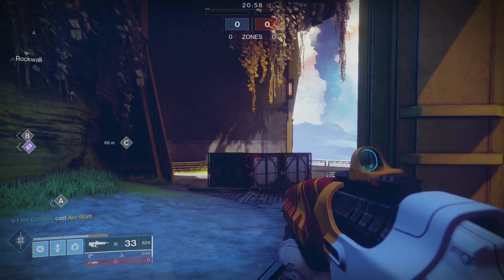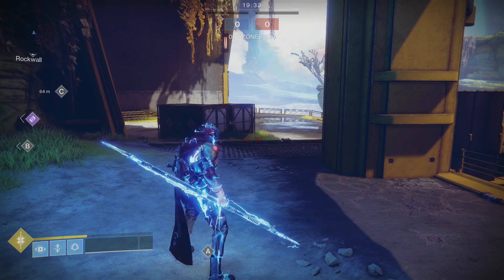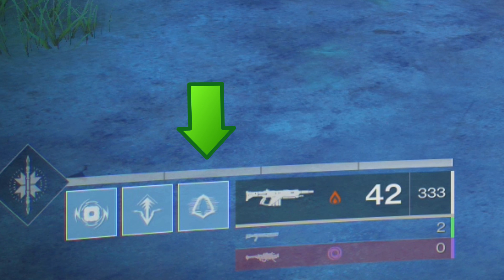Once there's less than 50% of your super left, you're going to get a better return. On the screen are various stop points — the dark part on the super line is near where the deactivation happened — and you can see that the longer you wait, the less it takes away, and the earlier you do it, the more it takes away. The sweet spot to end your super is going to be around 26% to 49% of your super left. If you have more than 50% left it's going to take that full 26%, so the longer you wait the better. A big thing to take away: it's always worth it to end your super early, even if it's only seconds.